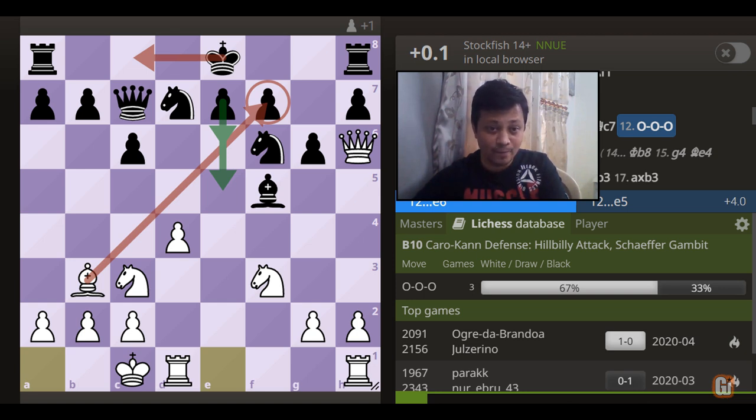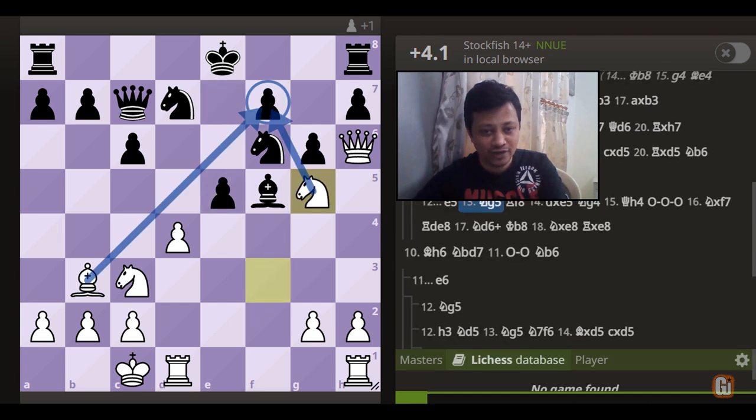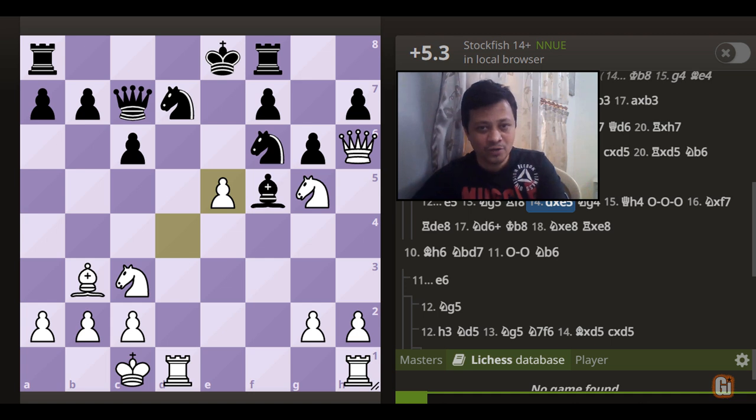So that if black now castles on the queenside, then we can munch on f7 and get our material back — not a good choice for black. Accordingly, black has tried two main options, either e6 or e5. Now if your opponent continues with e5, this again leads to opening disaster. After the simple move knight to g5, attacking on f7, rook to f8 defending, and now d captures e5 — more or less gives white a long-lasting advantage.